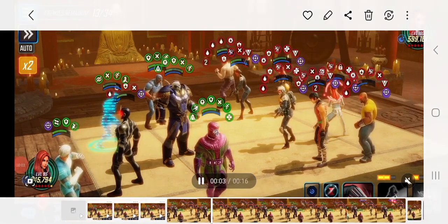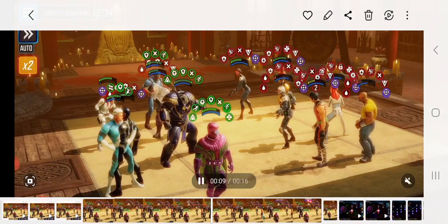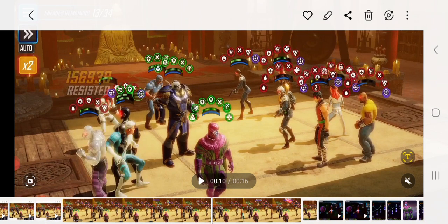Here you can see my Black Widow going for the Colleen Wind on the opponent's side. Here's the Absorbing Man coming to my side and hitting that Quicksilver with a pretty good health pool and defense up. Remember that Absorbing Man has an offense down. 156,000 damage, 157,000 damage. Nothing too crazy — we can deal with that. Doesn't seem too scary.